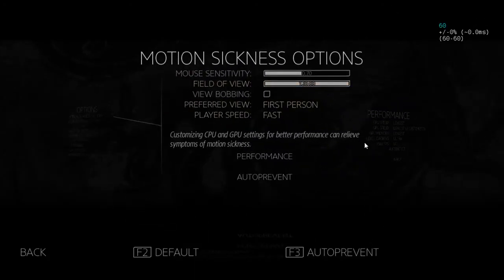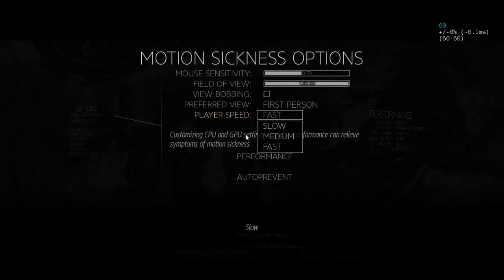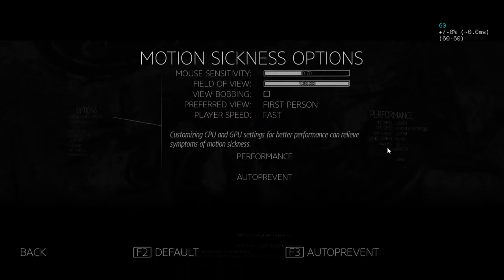We'll go into the motion sickness options. The only thing that's super important is that player speed is set to fast. Field of view is 120 as a personal preference — it doesn't super matter, but it lets you see more things. Player speed being fast is important because while it does not affect how you sprint (sprinting is the same speed across all player speeds), it does affect how you move left, right, and backwards. Since we also hold those directions to do certain things in the run, player speed fast is important. Everything else is on the table to personalize.